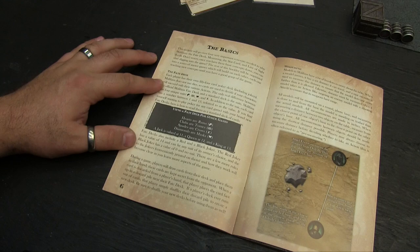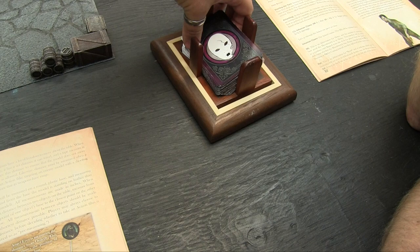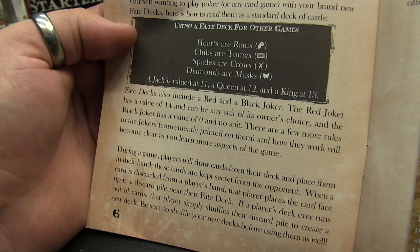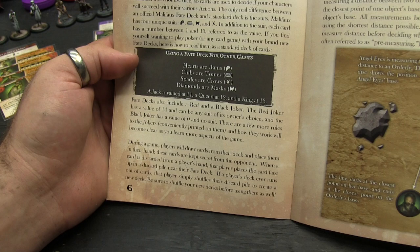Every player has their own 54-card poker deck called a Fate deck. The Neverborn one has four different suits and two Jokers. The suits are: rams (hearts), tomes (clubs), crows (spades), and masks (diamonds). A jack is valued at 11, a queen at 12, a king at 13, and an ace is 1. The red joker is a value of 14 and can be any suit. The black joker is a value of 0 and has no suit.